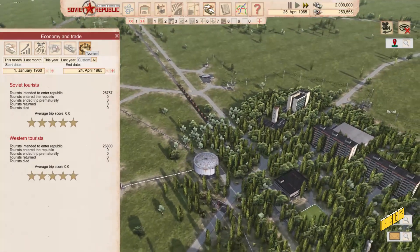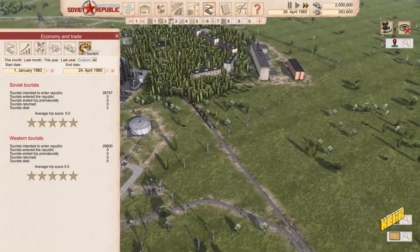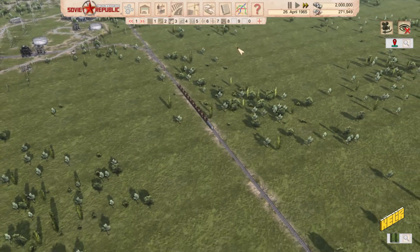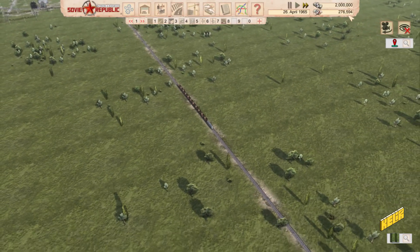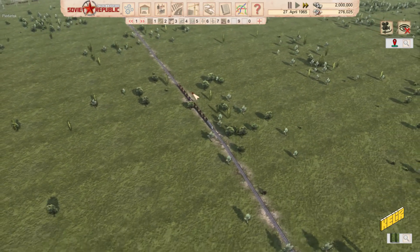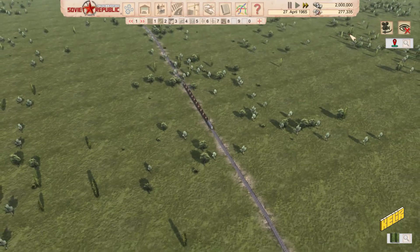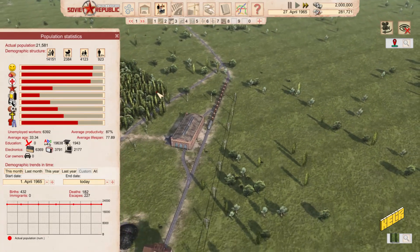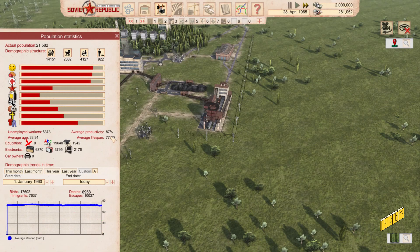26,000 people want to come in from the Soviet side and 26,800 from the western side, but we haven't accepted anybody. In the next couple of episodes we might look at how to get tourists coming in because tourism is very lucrative. We've just paid off all our loans so I don't intend to borrow any more money - the next couple of episodes might just be marveling at the landscape and looking at the trains. Let's look at our population statistics - average lifespan is 77.89, it seems like it's become marginally better.